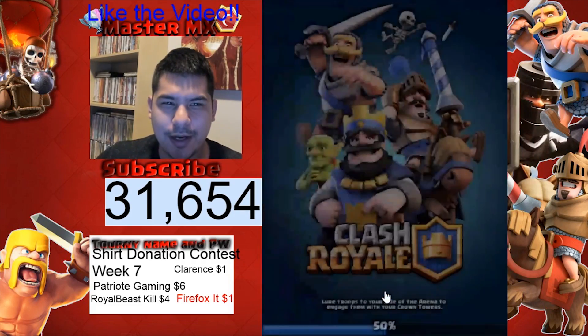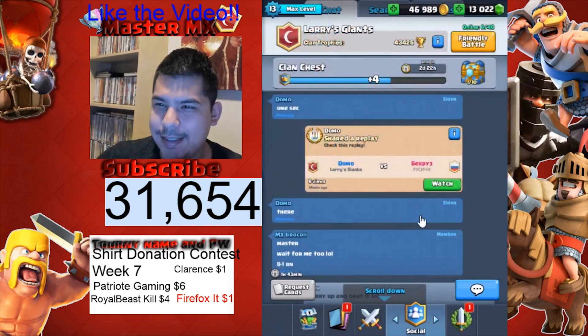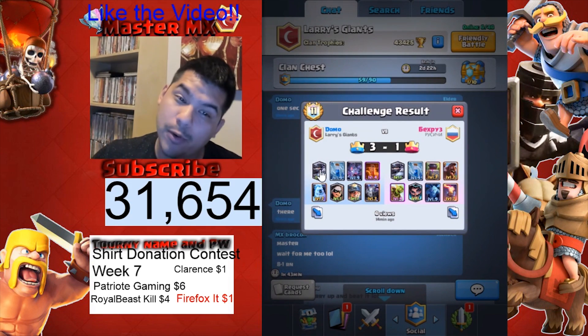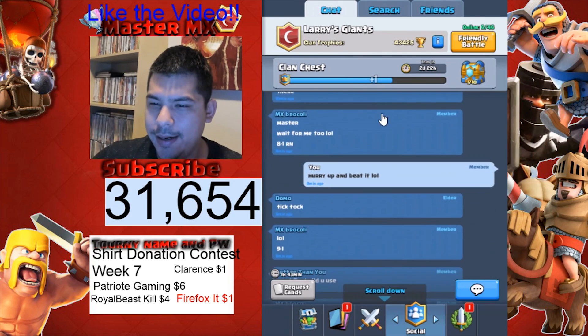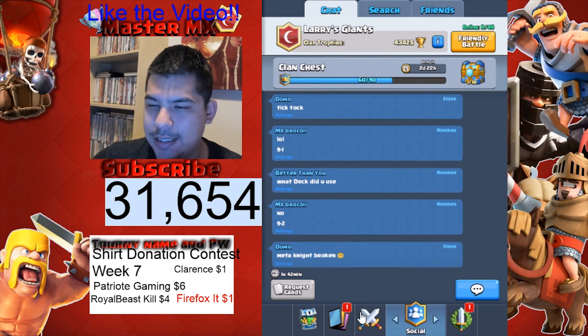Here's Domo's deck: Mega Knight, Zap, Bats, Poison, Ice Golem, Bandit, Miner, and Mega Minion.